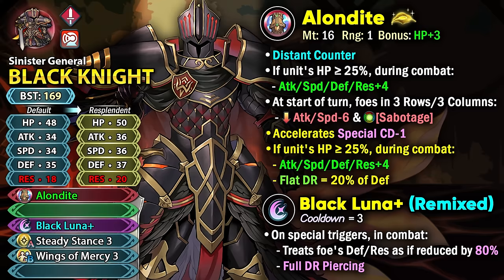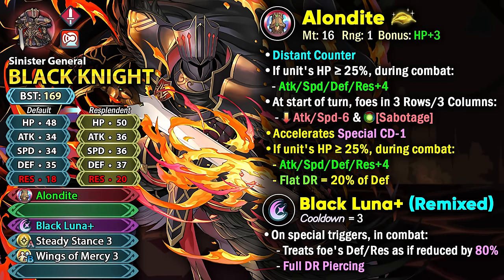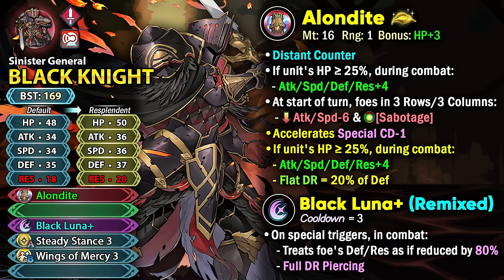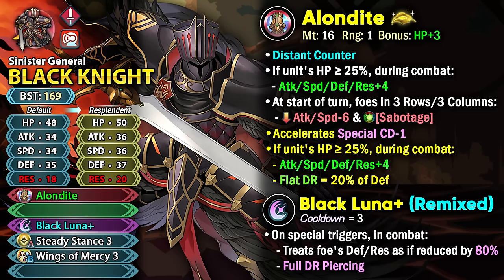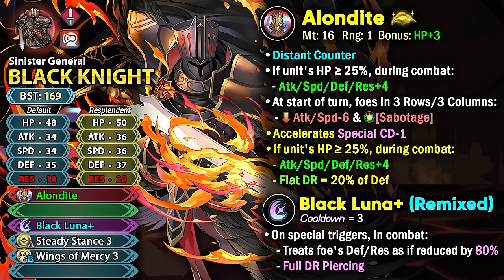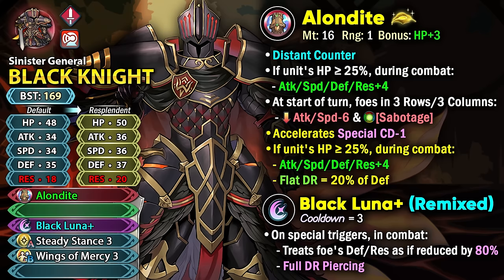I'm going to be keeping the Minus Special Cooldown because it's way too valuable, but I would give him another round of plus 4 to all stats and give him flat damage reduction based on 20% of his defense. Having some flat damage reduction is going to help a Gen 1 unit like him — Emla Mike also has flat damage reduction, so I think Black Knight should be getting that too. For the Remix, Black Luna Plus just needs full damage reduction piercing, and you're going to have a pretty good time with Black Luna as a special. I really had to restrain myself from giving him really busted stuff because he is a free-to-play unit at the end of the day.